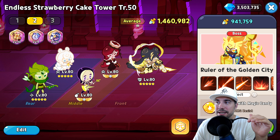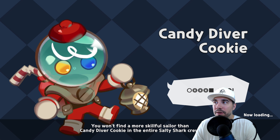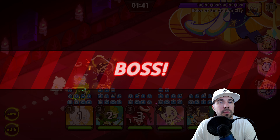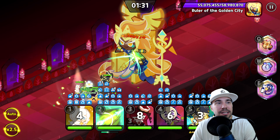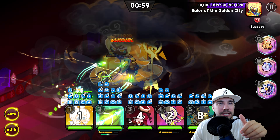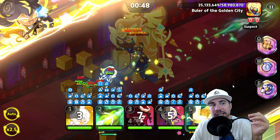Now it's time to get at it and take down the Ruler of the Golden City! We've got a minute and 40 seconds. Some challenges that can happen in these boss battles: the boss has so much life that a lot of times you may run out of time. If at first you don't succeed, try again — and then try some more. A little bit of luck, a little bit of placement, and the right timing with amplifiers and defense down can make the difference.